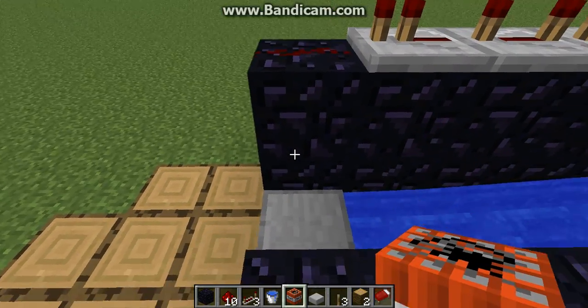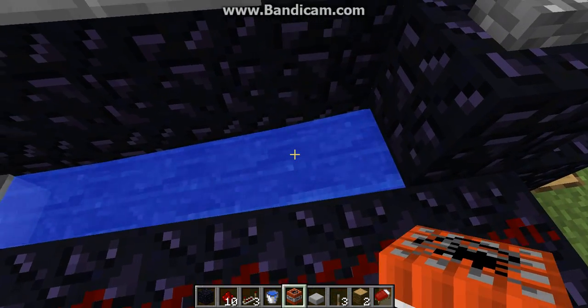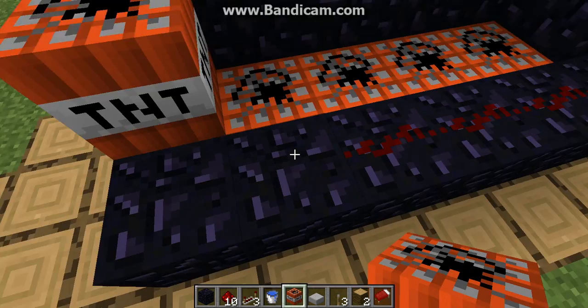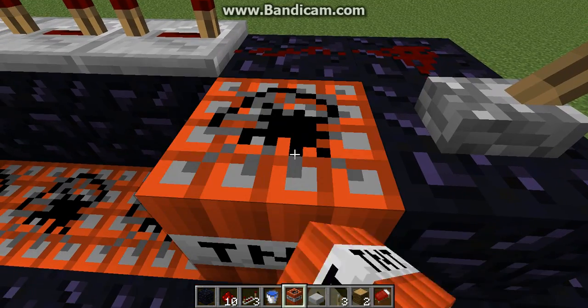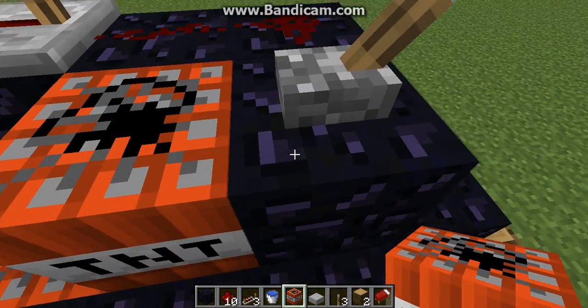Now you have to make sure you put a TNT right above the half stone block. Then cover the water except for the actual source of the water with TNT. I'll put one more redstone there. And then you have to put another TNT right here — well, you don't have to, but it just activates the little redstone thing.